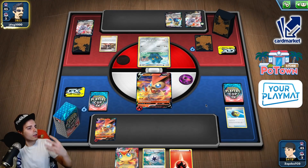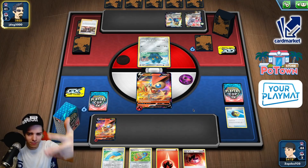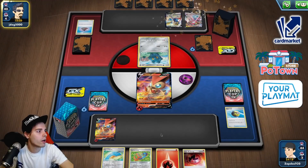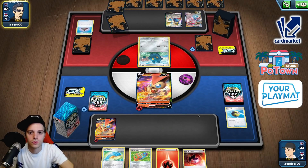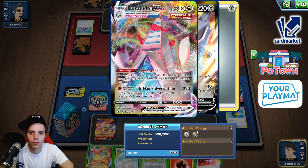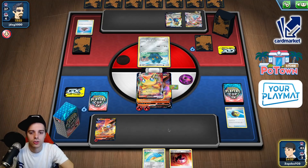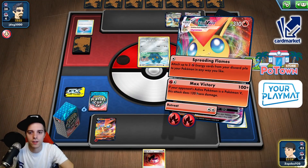Marnie. At least we're running three Victini VMAXes as well as four Evolution Incense, four Pokégear and four Research. How are we even getting Marnied into this hand? An Intrepid Sword — no energies, that's fine. Victini VMAX tops the deck! We cannot attach a special energy because of the annoying Duraludon but I utterly don't care. Let's put this aside. So Victini VMAX is here to shine — we're going to put the energy on the bottom of the deck and activate Max Victory.